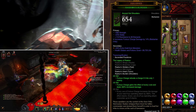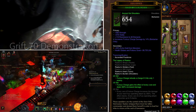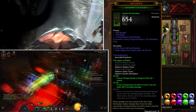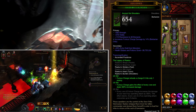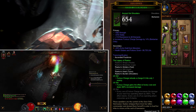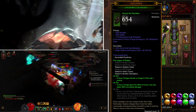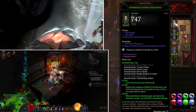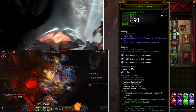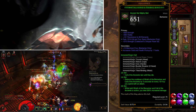For Raekor's Burden shoulders you want strength, vitality, all resist, and fury charge damage — or area damage. Fury charge damage is better because you deal more damage with fury charge rather than area damage, though area damage is good for killing packs quicker. For the helmet you want strength, vitality, and crit chance. For the chest you want strength, vitality, and fury charge damage.